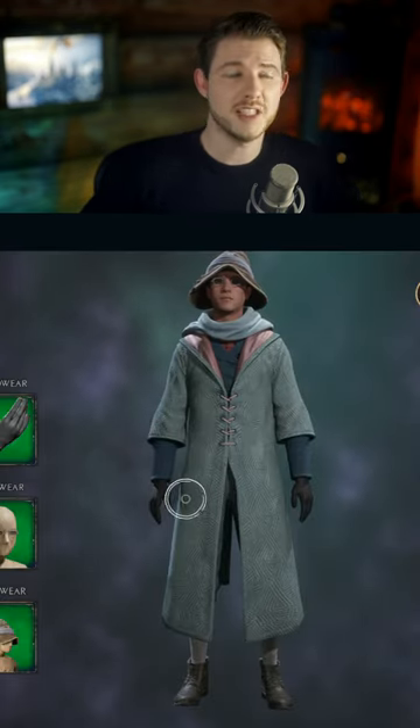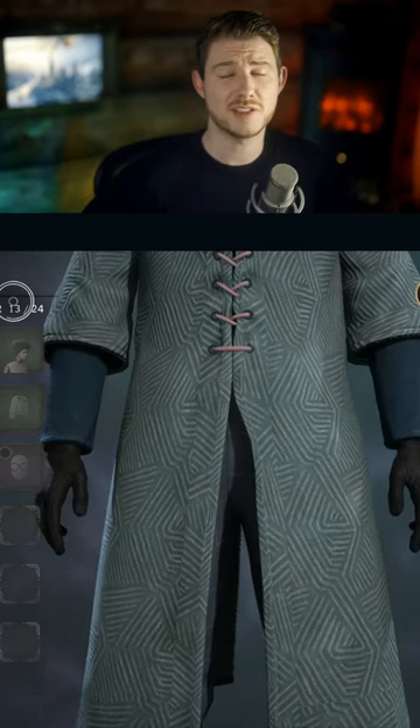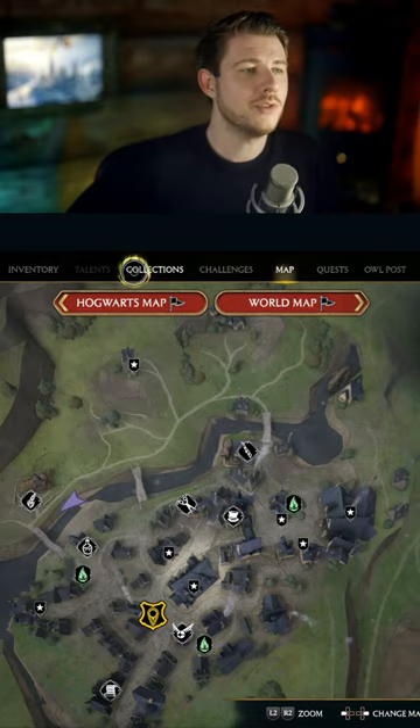Tip number two, sell your not needed items. You're limited to 24 inventory spaces — in my case, at the start just 20 — so be careful about what you pick and what you keep. Selling is key.